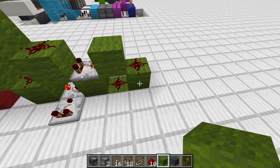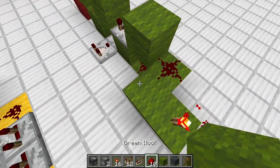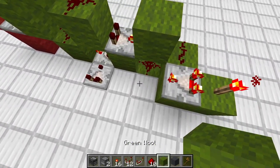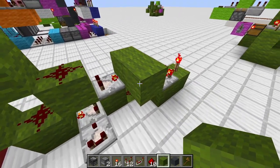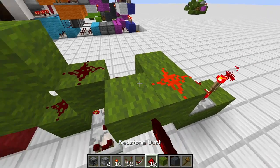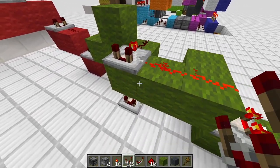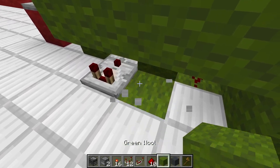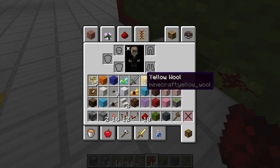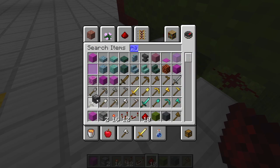Now we're on the other side. Here we want to start diagonally with the redstone torch. Put in a comparator set to subtraction mode, here a block, another block, two pieces of redstone, a comparator set to subtraction mode. On the bottom here we want to replace this one with redstone. Then we can already put in our magenta circuit.